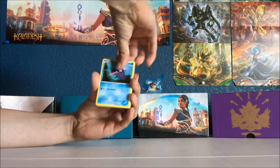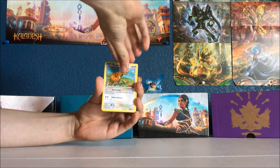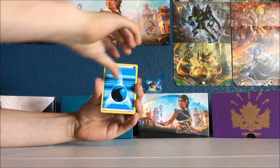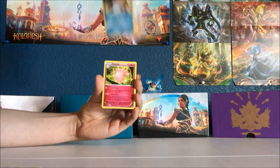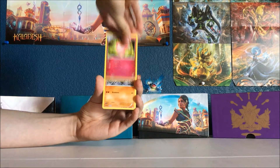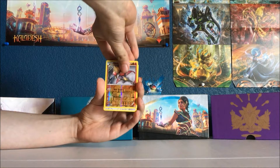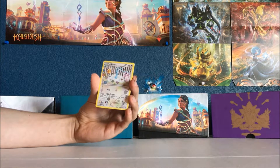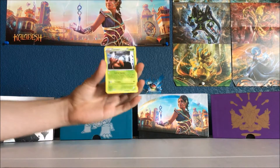So we got a Shellder, Caterpie, Doduo, Sick Water Energy, Snorunt, Clefable, Machoke, a Foil Hitmonchan which is really cool, a Foil Altaria which is also cool, and a Parasect.